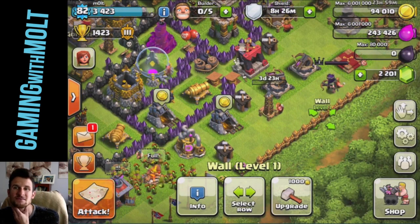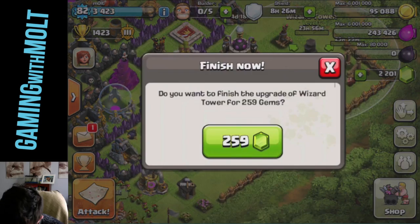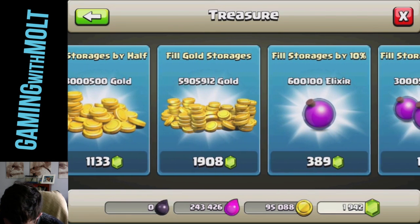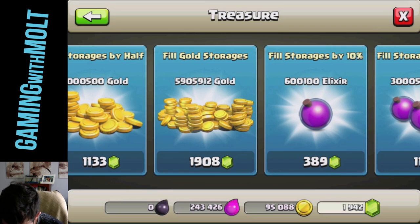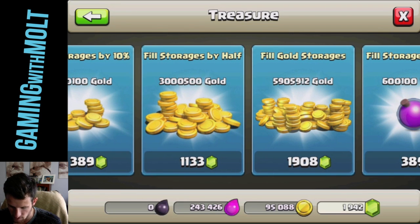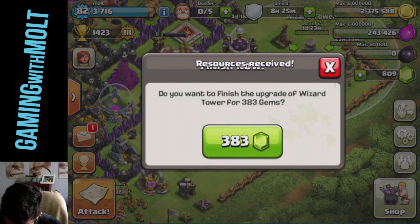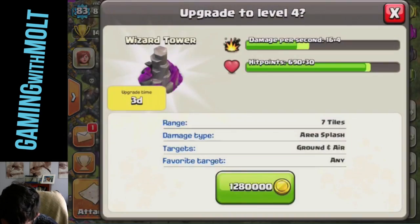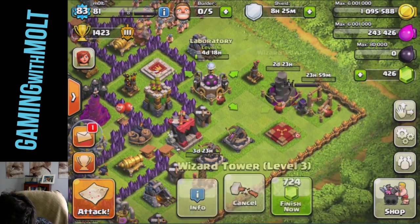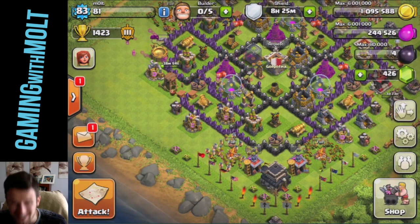I'm going to upgrade this Wizard Tower — finish that. Let's go to treasure — I can fill my gold storages, but that's going to be 1,900 gems. So I'll fill half of it, then upgrade it and finish it, then upgrade it one more time. We just hit level 83 and we'll be able to finish that tomorrow — it will be level four at that point. I'm definitely going to be happy with that. I am so excited — we are at Town Hall 9!